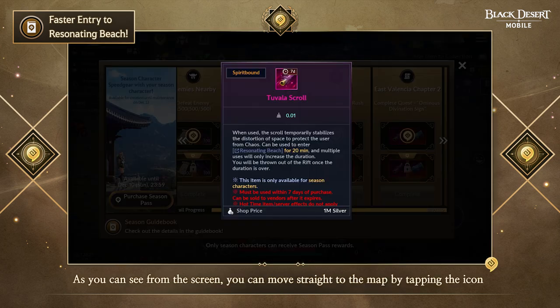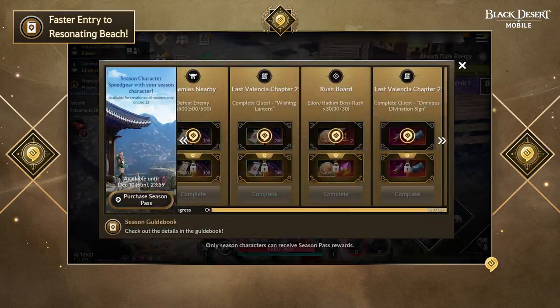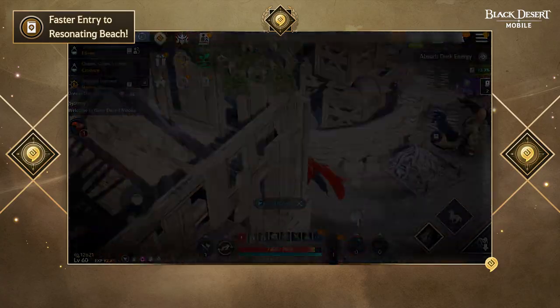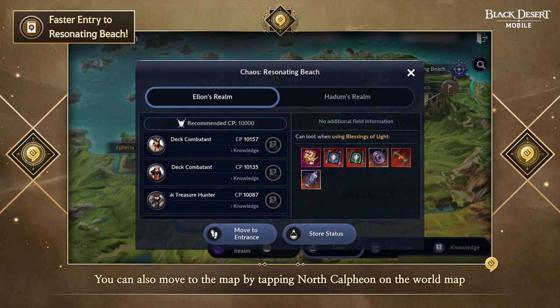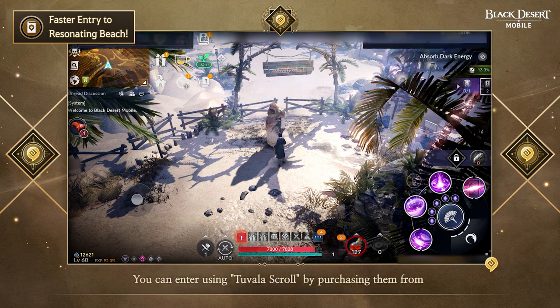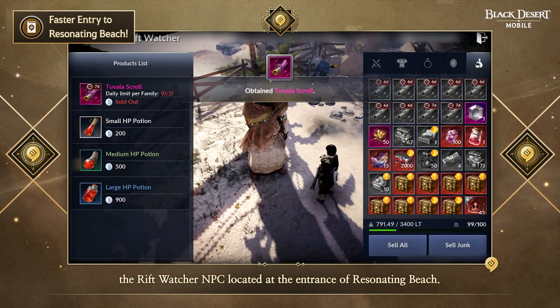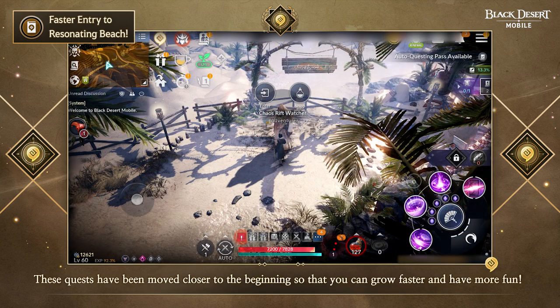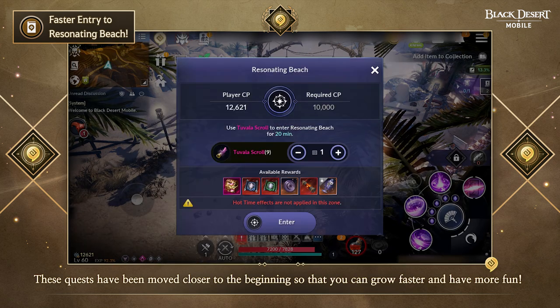As you can see from the screen, you can move straight to the map by tapping the icon North Caltheon, and then tapping Resonating Beach. You can also move to the map by tapping North Caltheon on the world map, and then tapping Resonating Beach. You can enter using Tuvala Scrolls by purchasing them from the Riftwatcher NPC located at the entrance of Resonating Beach. These quests have been moved closer to the beginning so that you can grow faster and have more fun.